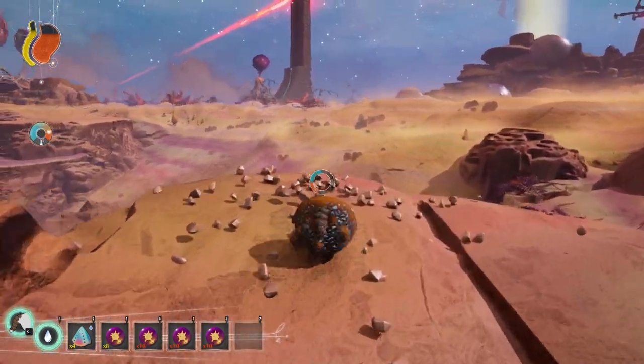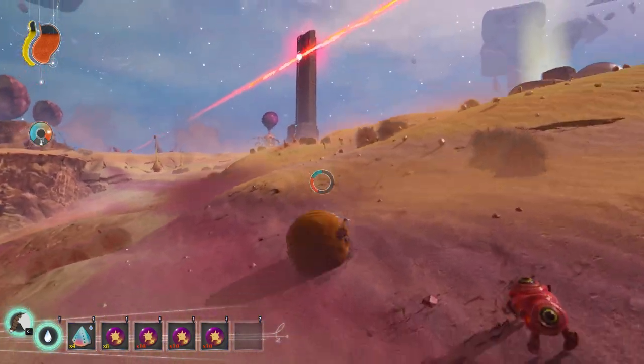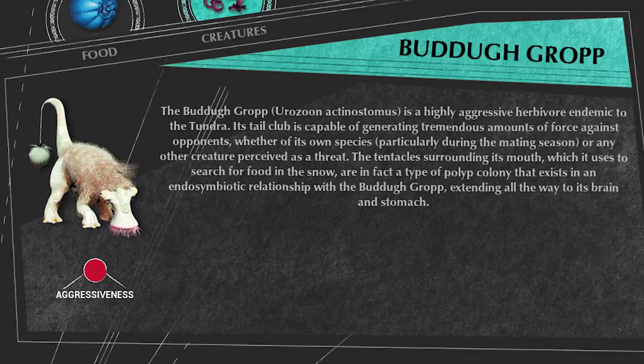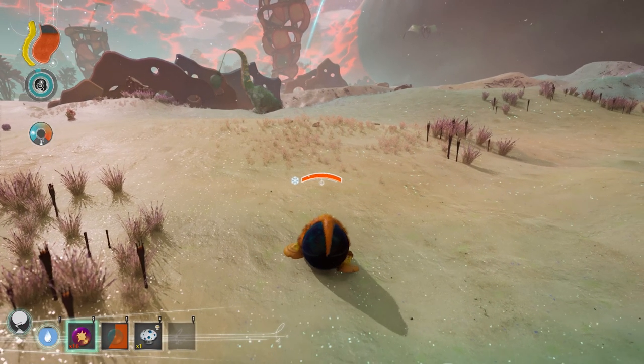Hello everyone and welcome to this video explaining the two new creatures added in the release of the anniversary update of the Eternal Cylinder. First up we have the Budug Grop. This is a highly aggressive herbivore that you can find in the Tundra Zone in Chapter 2.